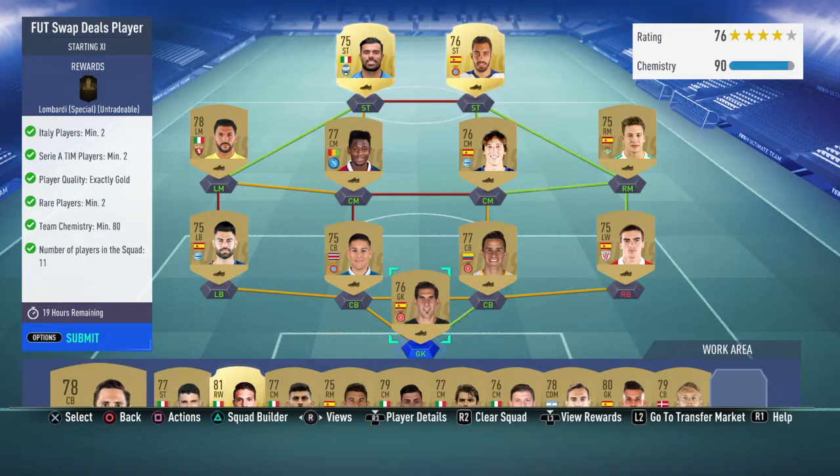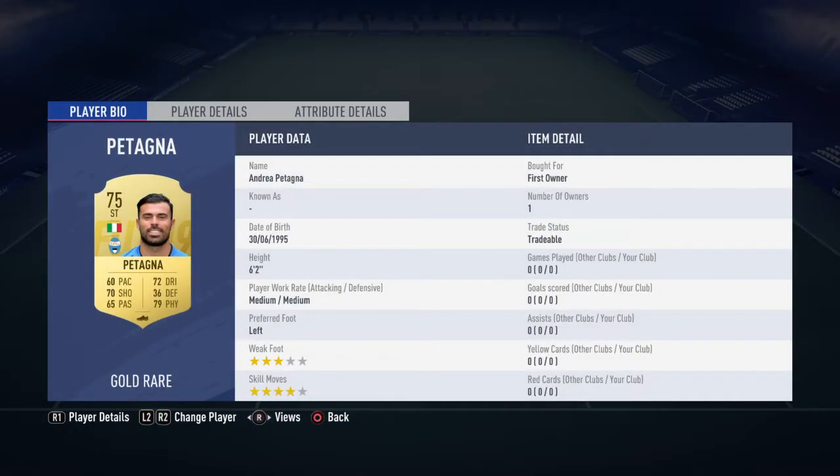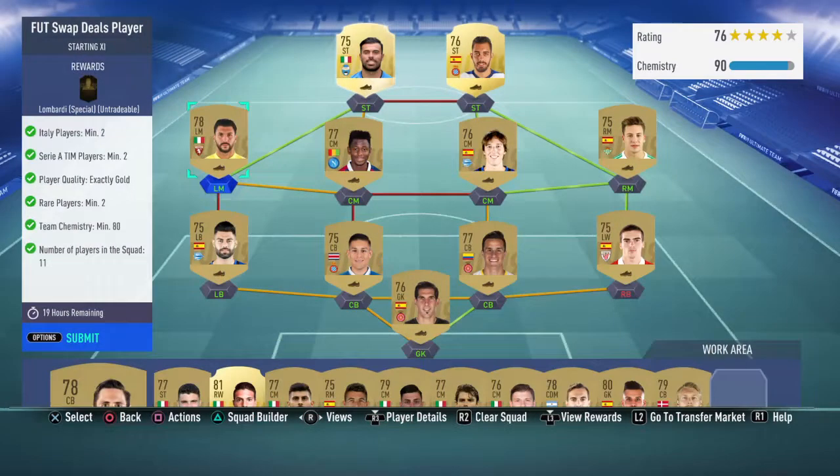So the two Italian players I've used: Pentagoner, he goes for about 800 coins — he is from Spal in the Italian league playing left mid. And we've also used this guy Soriano. We obviously had these guys in our club already.